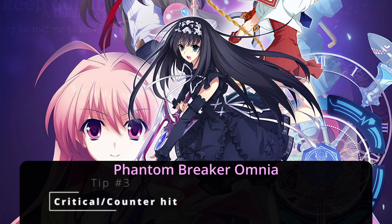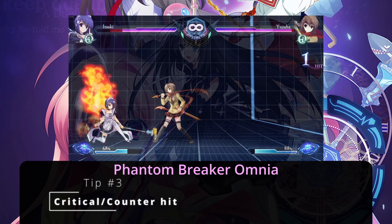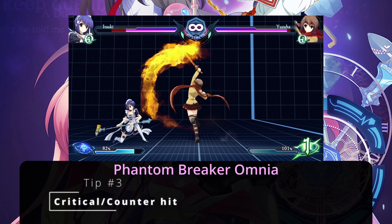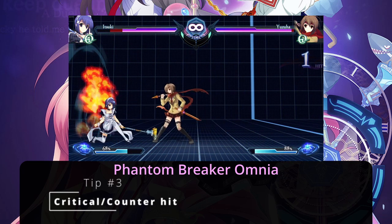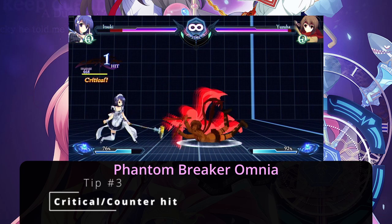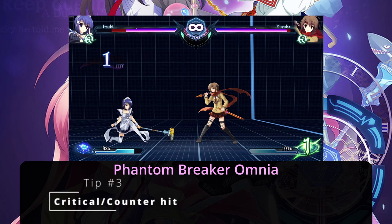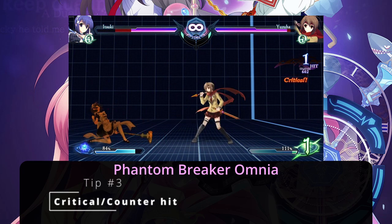Tip number three: Critical. Just like all fighters, players can score a counter hit if they interrupt the opponent's attack. In Phantom Breaker, there are other ways to score a counter hit too — and counter hits are also considered critical.